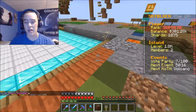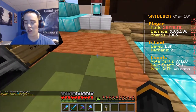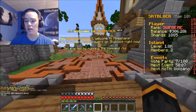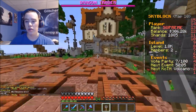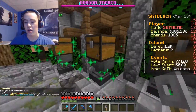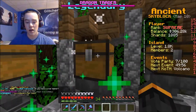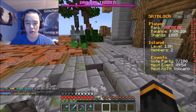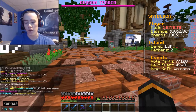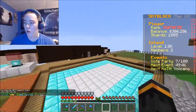Before we do any of this, we'll do vote party and get ourselves a legendary item first. Vote stuff: 10 mine shards and five thousand dollars — nothing wrong with that. Let's go back to spawn and open the legendary crate. What do we get? We received an A-Cell Chest — nothing wrong with that, beautiful.